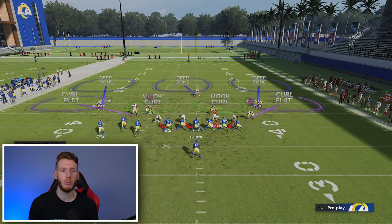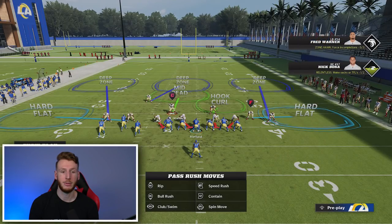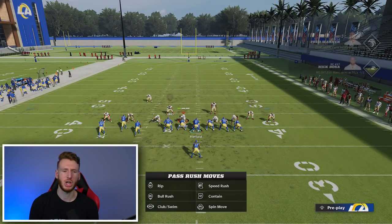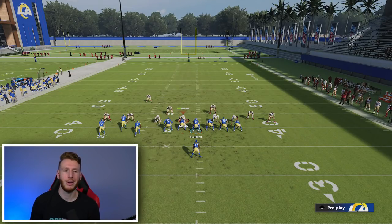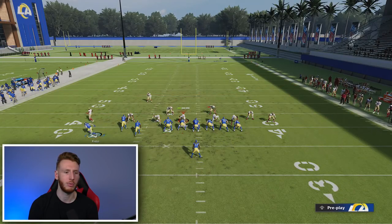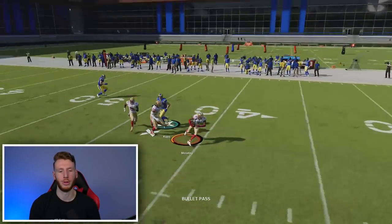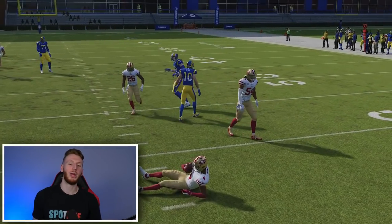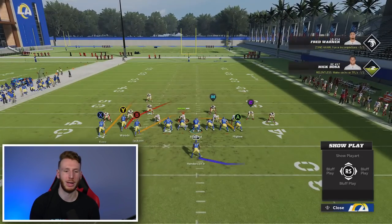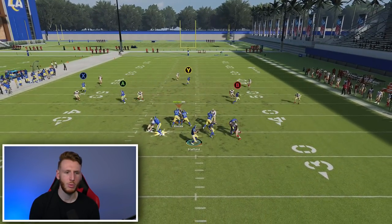Now let's talk about the in route. The in route is really a main read if they take away the hook curl — whether they put a mid read or they're usering and lurking low on one of the drags. But if they leave the hook curl there, and they shade down to take away those drags, the read is the in route. It can be open from time to time but it was very inconsistent. If there's a hook curl there, I'm probably just not throwing it. The window is so tight if they have a hook curl there — it's tough to pull off.